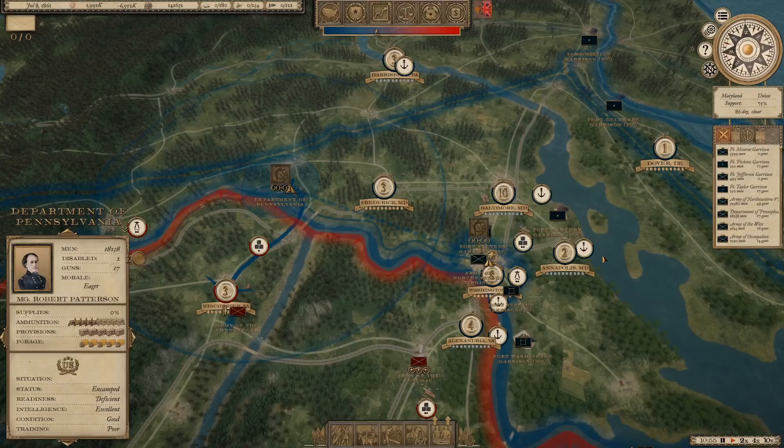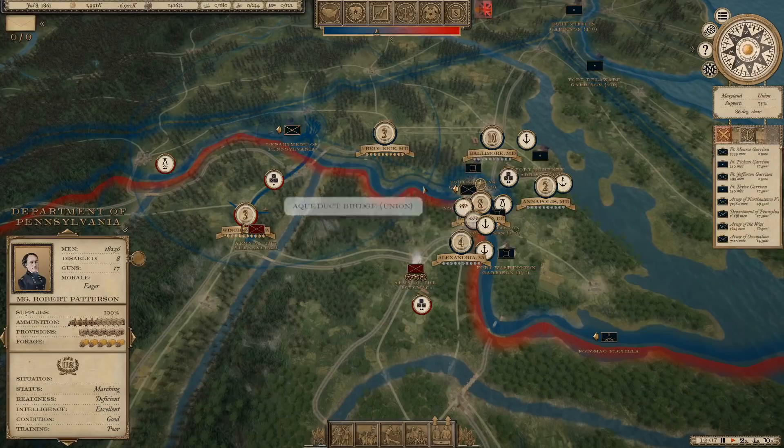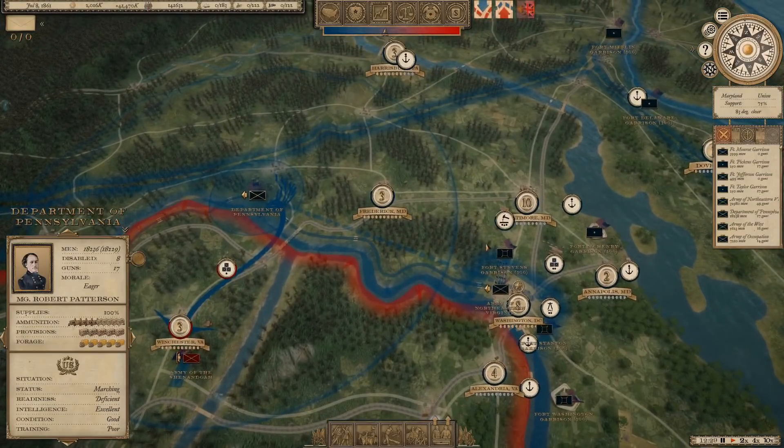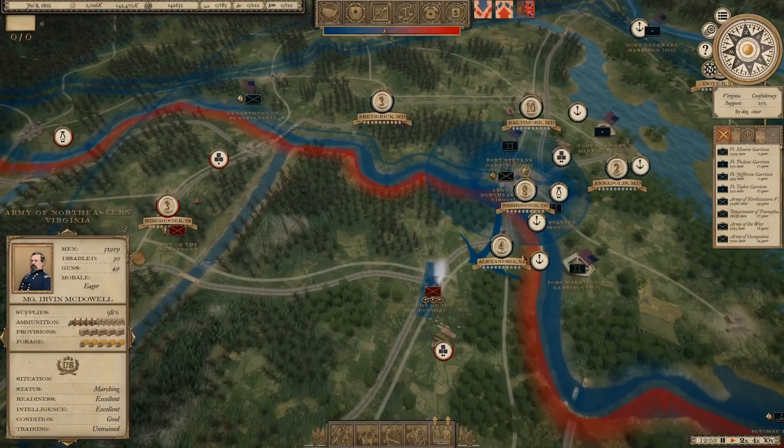Once the policies we selected unlock, we can also look at raising more troops. You can see the troops are moving now — at least it looks like they're moving. Slowly. I believe they're moving. Yep, they're marching ever so slowly.